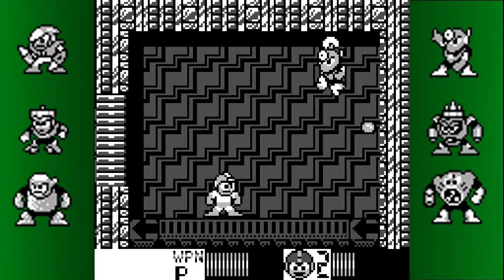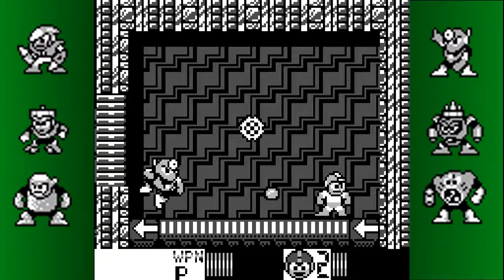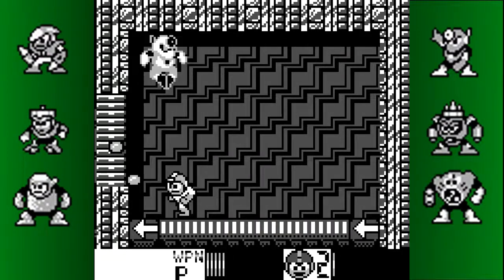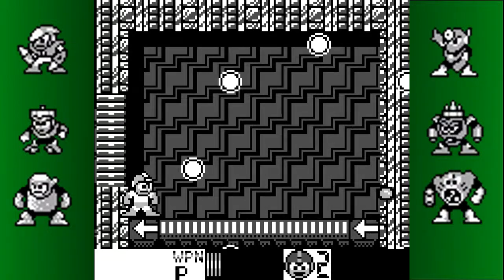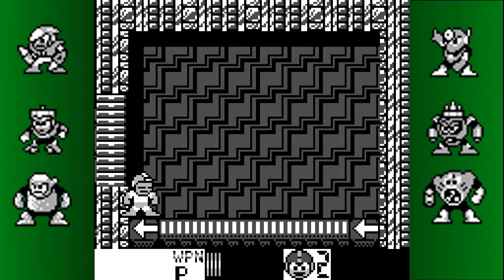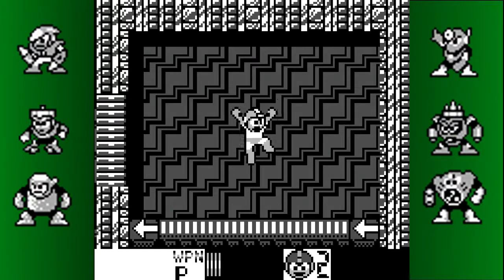If you want a slightly higher challenge, it's like Mega Man 2 where if you run at him he jumps to the other side of the screen — and that's hard to deal with. He got stuck inside me for a second. His weakness in this game is the Crash Bomber, because they didn't have the Quick Boomerang in this game, so they had to change it up slightly.